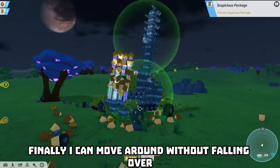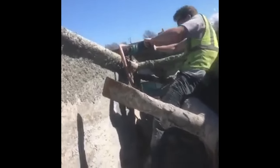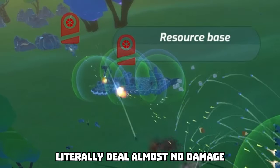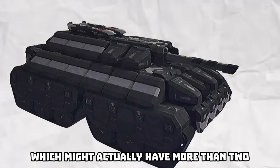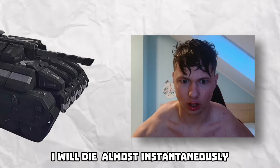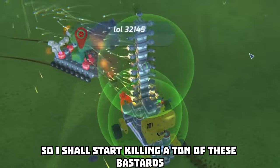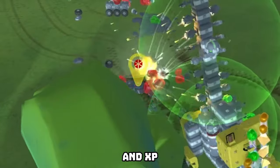Oh my god, finally I can move around without falling over like my neighbor's grandma down the stairs. Now that that is settled, we need more firepower, because these puny shooters deal almost no damage. And if I face an opponent which might actually have more than two brain cells, I will die almost instantaneously. So I shall start killing a ton of these bastards in order to obtain more of their parts and experience.